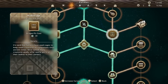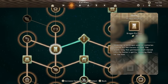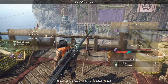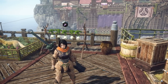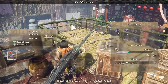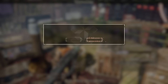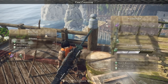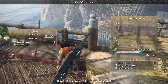The drying rack essentially takes an ingredient and enhances it — it just makes it better bang for your buck without fundamentally changing it. You can then use dried ingredients in all the other instruments. Fermenting converts an ingredient, either raw or dried, into a seasoning. Seasonings can be infused into food using the pickler to add or enhance effects. So if I have food that gives health and defense, and a seasoning that gives stamina reduction, I pickle them together and now I have health, defense, and stamina reduction.